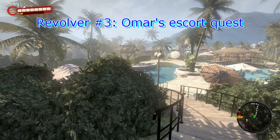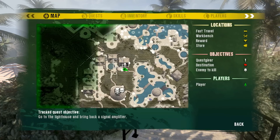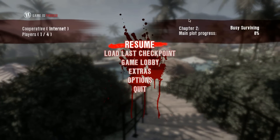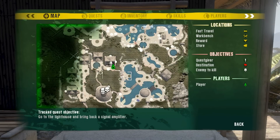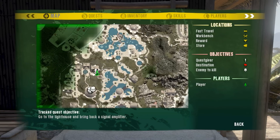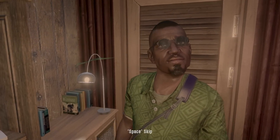One of the quests that will allow you to get a gun in Act 1 — the only quest, actually — is found right at this location. You need to be at 8% of the main plot progress, which means you need to have saved the lifeguard station and gotten new people to move in there after clearing out the zombies. It's located to the southwest of the lifeguard station, overlooking a pool area. Inside, you'll meet a guy named Omar.